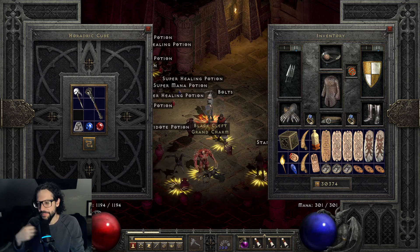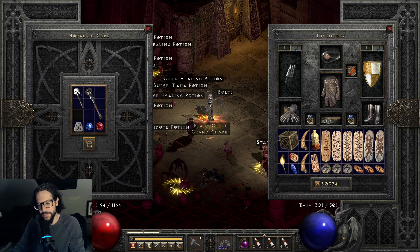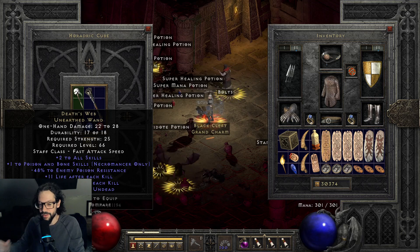I can actually use this on swap for certain builds — it'll be pretty interesting as a weapon swap after I poison something. What the crap, dude! This is the first one I've ever found, I've never found this before.